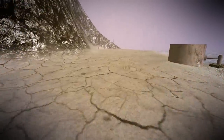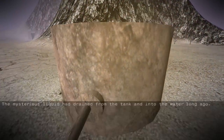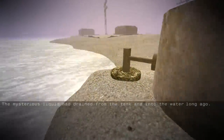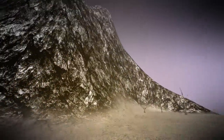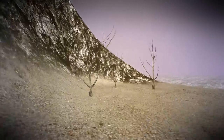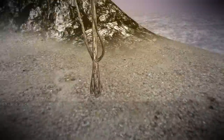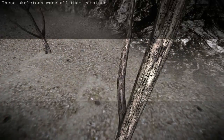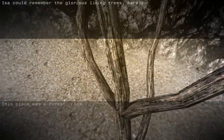It's really fun to just examine stuff. I love exploration games where you can just click on so many things and get more of the story. The mysterious liquid had drained from the tank and into the water long ago. So this is the mountain that I'm supposed to travel into when it becomes nighttime. These are some sad trees. This place was a forest once — a forest made of three trees in a tiny little corner? That must have been a small forest. And these skeletons were all that remained. Isaac could remember the glorious living trees. Barely.